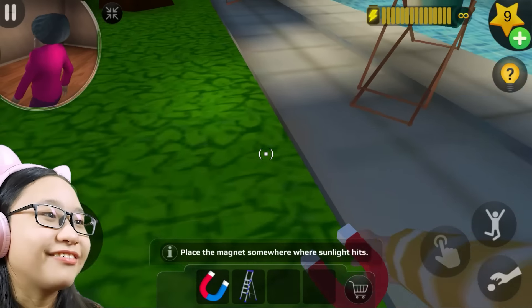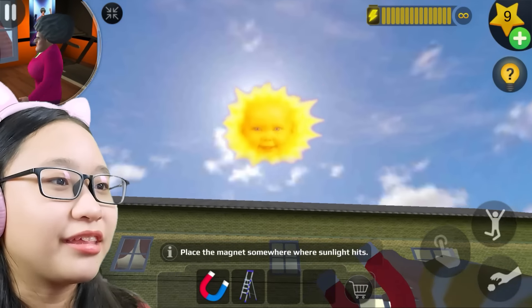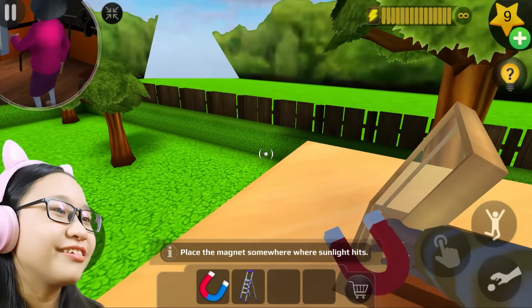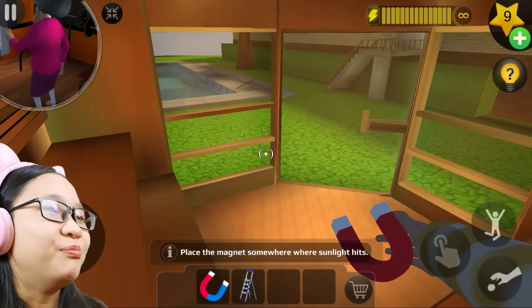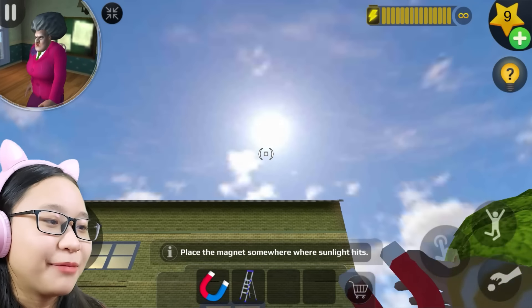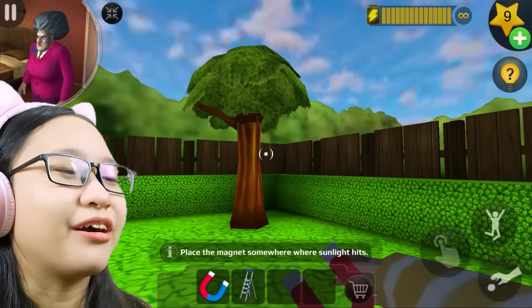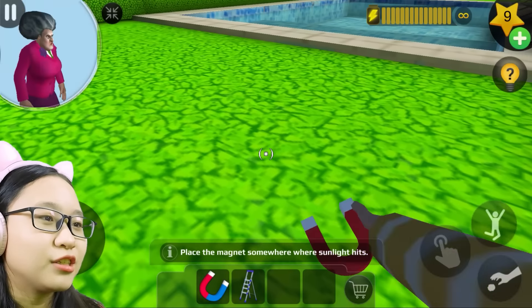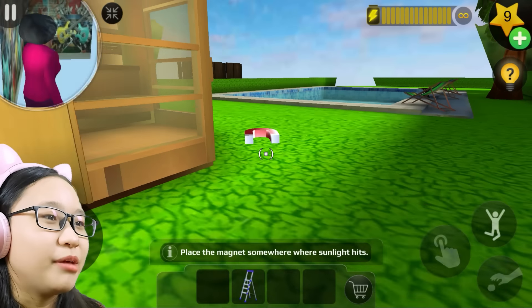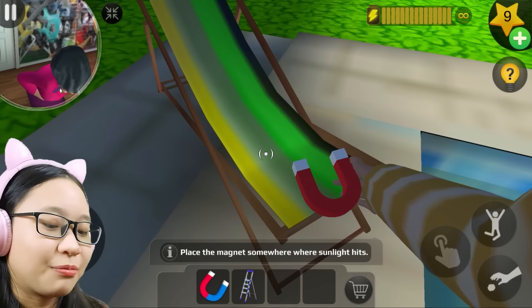Good, Misty's upstairs. Let's get to the backyard. Her basement is locked. Do I have to go to the backyard? Where did the sun go? I'm in her sauna now. Where does the sunlight hit? The sunlight hits everywhere, so where am I supposed to put it? I'll just put it right here — whoa, that is a giant magnet. That does not work. Maybe on the chair? Let me put it on the chair.